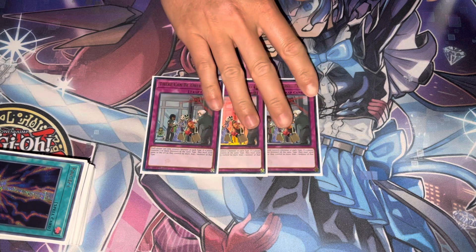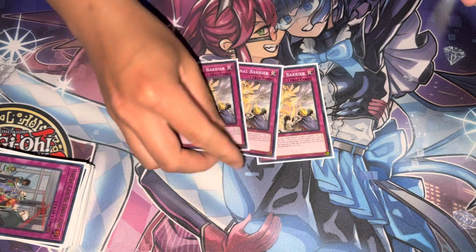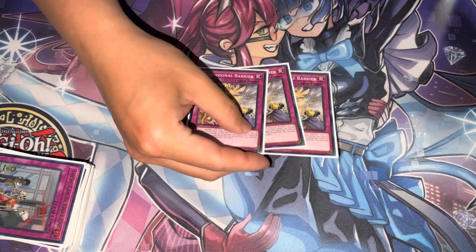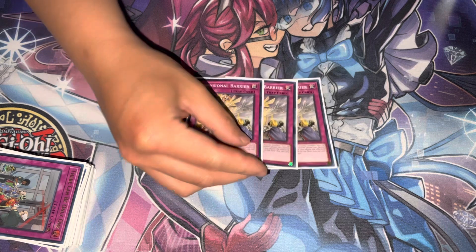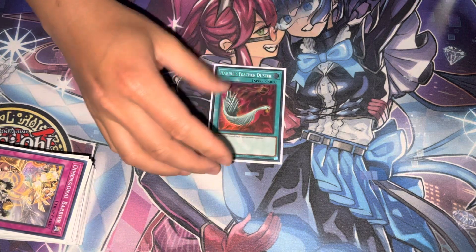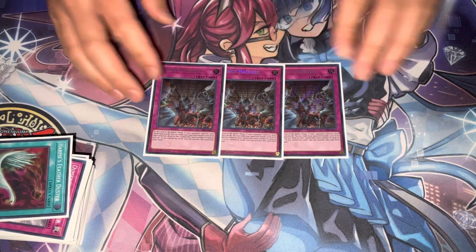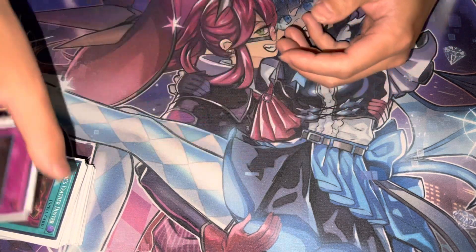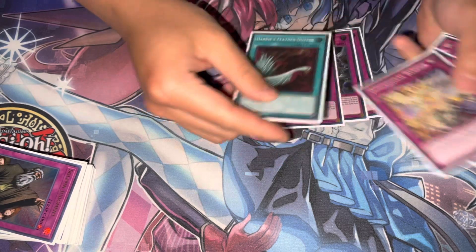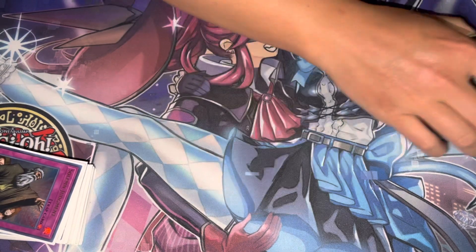Then we got three There Can Be Only One, just in case our Rivalry doesn't hurt them — like against Swordsoul or something. We also have D-Barrier, which in my opinion is probably the most flexible and best side deck card we play, since it's chainable so we won't die to a Lightning Storm or Feather Duster. Then we have our own Feather Duster for back-row decks, and three Evenly Matched — it's very budget, I don't know if it's better than Lava Golem, probably not, but it's probably viable and you might run into it at regionals.